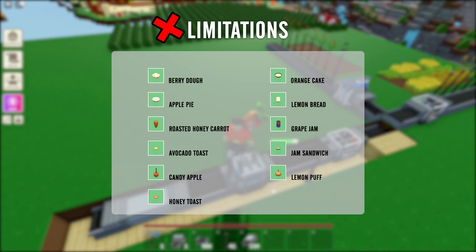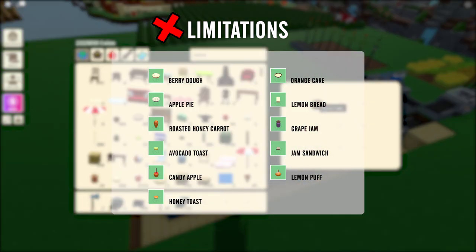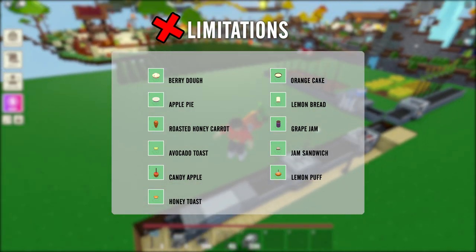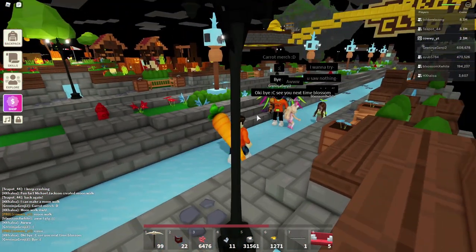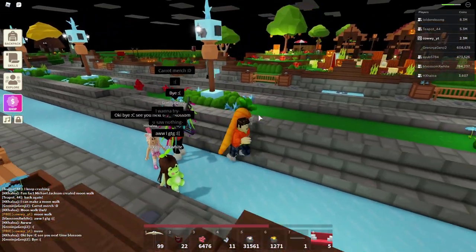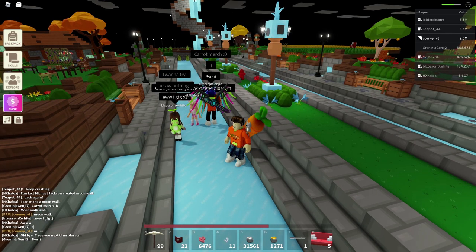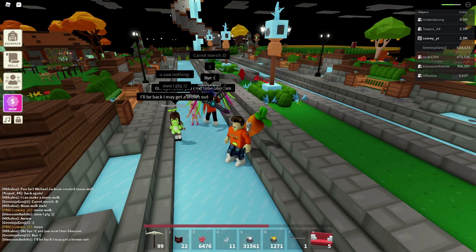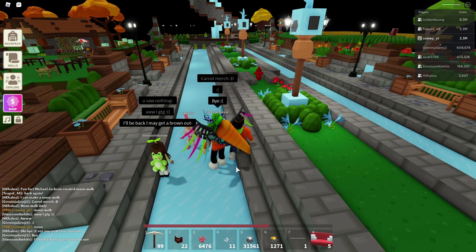For example, berry dough cannot be automated because you cannot automatically harvest berries. Same thing with apple pie — you cannot automatically harvest apples from the tree. These you'll have to manually make yourself. Now that you know how to make a fully automated food farm, you can have as many carrot cakes or starfruit cakes as you like. You may even get rich off selling them to the merchant, or use it to unlock level 6 the economy. Or perhaps you just want to invite all your friends and share your cakes with everyone. With this process, you can now enjoy the game more without having to worry about making any more food.